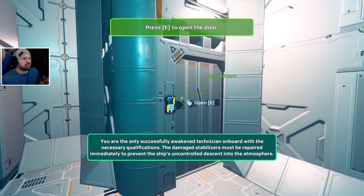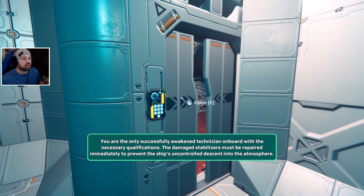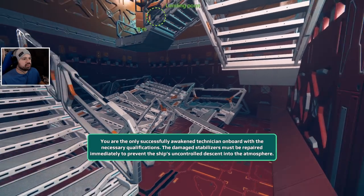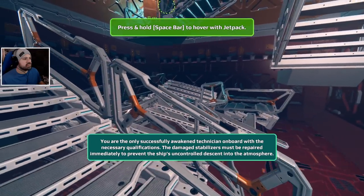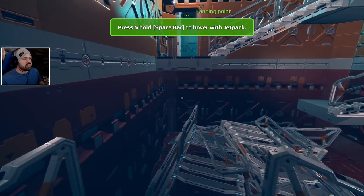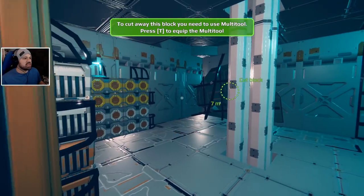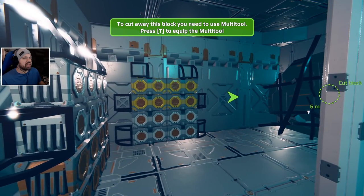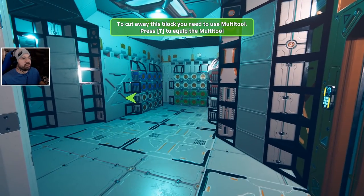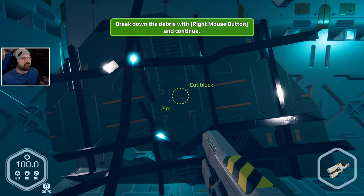You are the only successfully awakened technician on board with the necessary qualifications. The damaged stabilizers must be repaired immediately to prevent the ship's uncontrolled descent into the atmosphere. Susan, you're scaring me - why am I alone? My only friend is an AI. To cut away this block you need to use the multi-tool - press T to equip it.